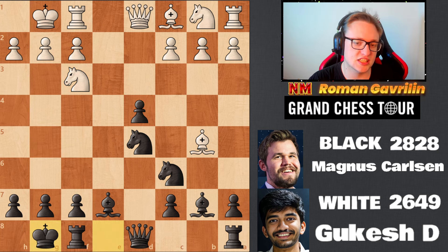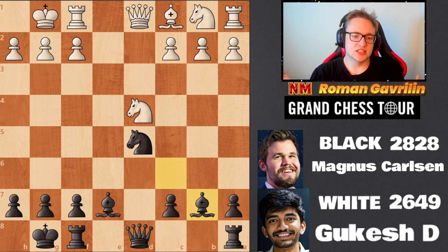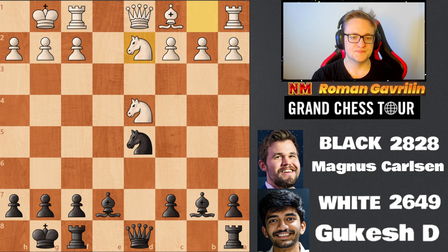Then rook a1 — it looked very bad. But Gukesh plays knight f3 back, attacking the d4 pawn, and now Magnus castles. It turns out after knight d4, bishop b7, Gukesh is up a pawn but Magnus has insane bishops. He has a pair of bishops compensating for the pawn, so Gukesh plays knight d2 and rook e8, c3.